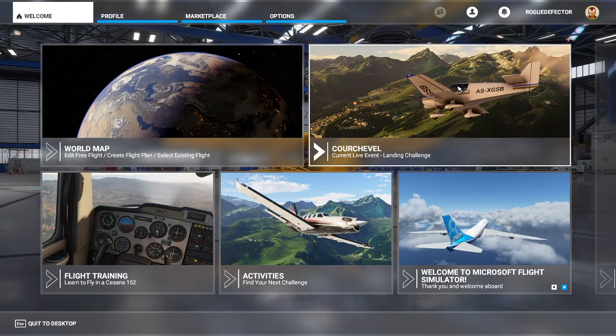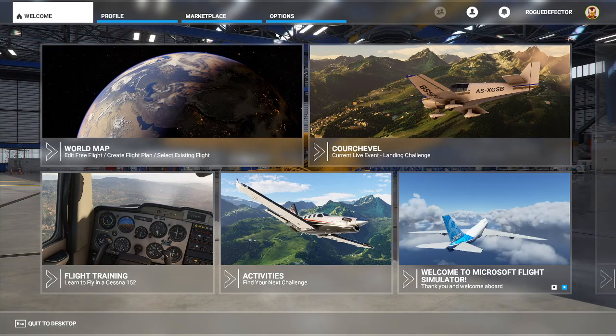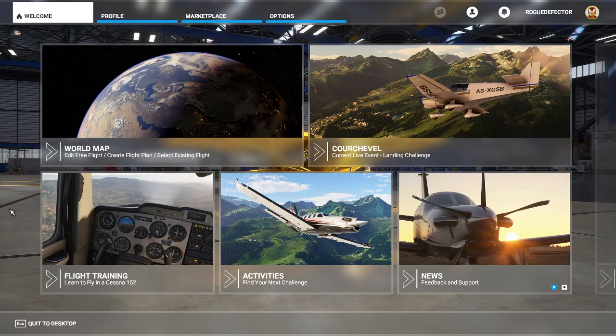Hello everybody, my name is Gary and welcome to Microsoft Flight Simulator 2020. If you're new to the world of flight simulators and don't know where to start, you're unsure of how to fly planes, or don't know any of the technical aspects of a certain aircraft, then this game is pretty good — it will show you how to fly different planes. On the main menu you do have flight training for the Cessna 152.